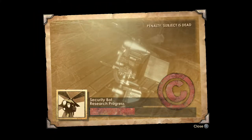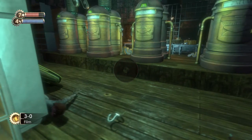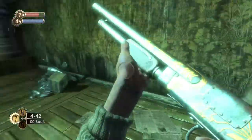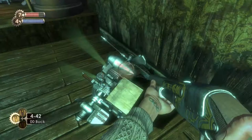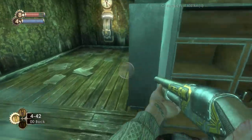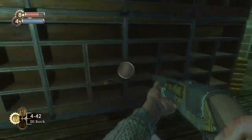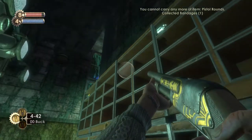There we go — our first picture of a security bolt, which allows us to do extra damage against it as well. Now let's go back to the shotgun. We can check out the spider splicer organ: now we can take those and they function as health kits. So every spider splicer we kill will now always contain a health kit.